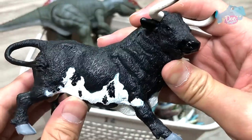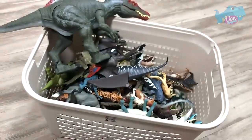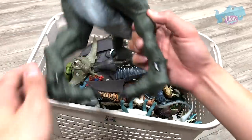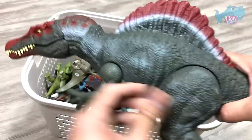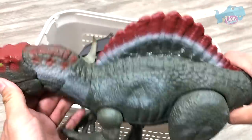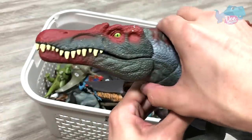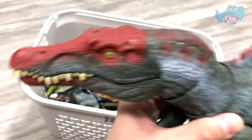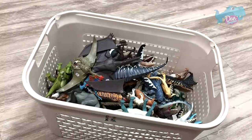And here we have a Spanish Bull. Nice. Let's get the Spinosaurus out first — we have the Extreme Chomping Spinosaurus, which is so huge. It comes with a button. Press it — that will actually move the jaw.